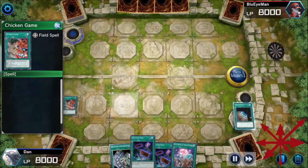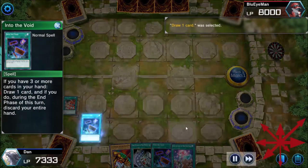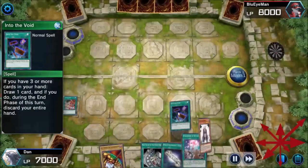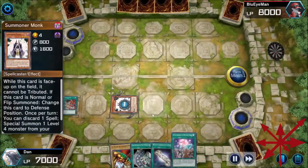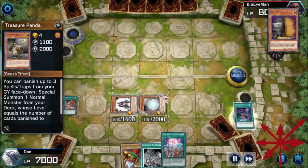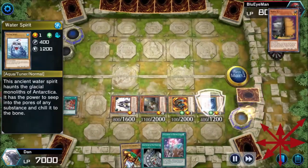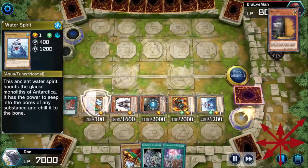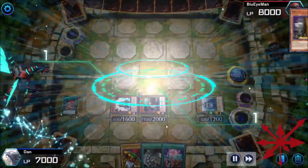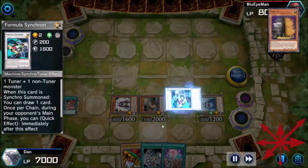I actually ended up using this Exodia deck to do my three daily duels and got a three-win streak two days in a row. The final version of this deck is actually nuts. Summoner Monk getting Panda gives me four more stars I can use. I added Water Spirit because I wanted to make Saryuja more easily by having two different names on my tuners. There were little optimizations along the way.